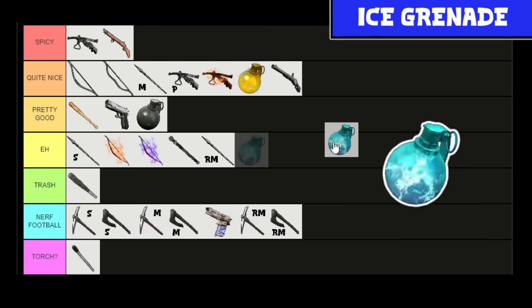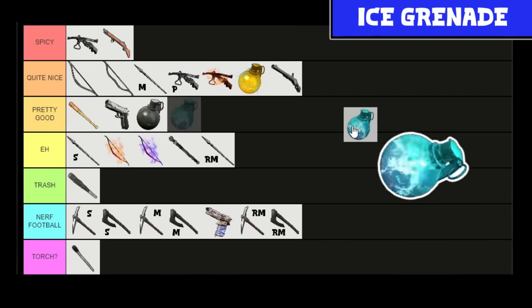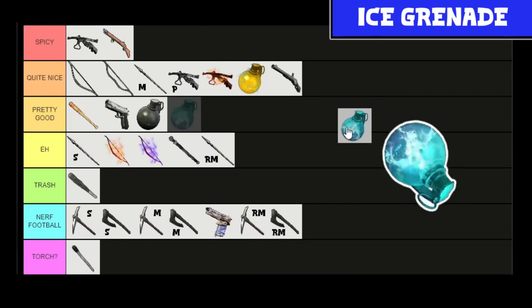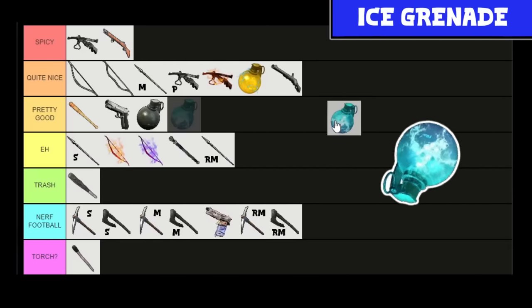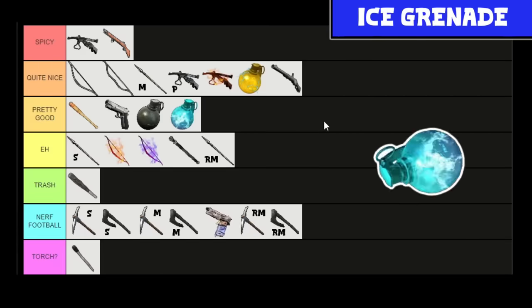The Ice Grenade — much like the normal grenade, does 750 damage. But it freezes enemies, which is real handy. Much like the shock grenade, it'll help you catch pals, and freezing will fully freeze them in place, though it doesn't last all that long. It's also kind of late game to build. I'm going to leave it at pretty good — I haven't found myself using it too much, to be honest.